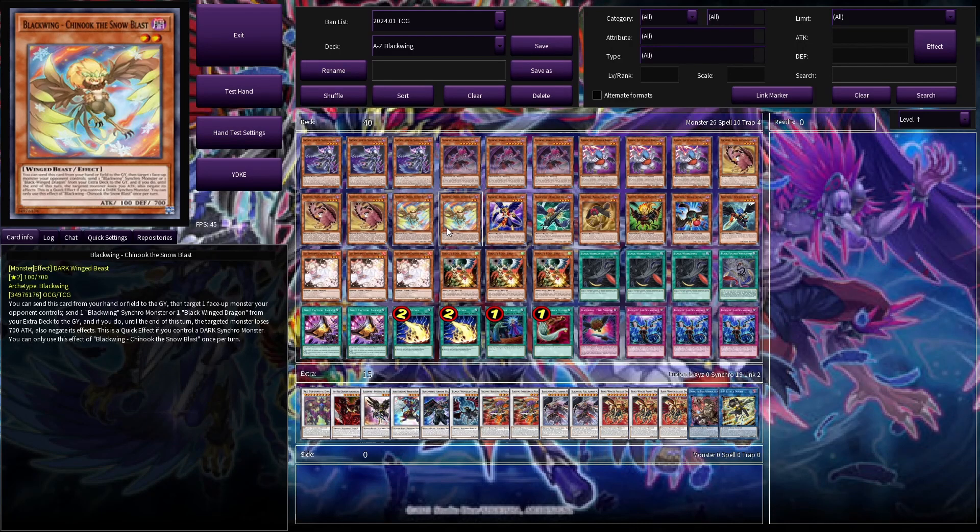We have two Blackwing Chinook. This card is basically a hand trap — if we control a dark synchro monster, which ideally we do if we go first, then it's a monster in the game. Very nice!